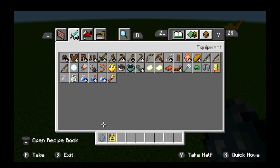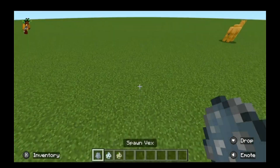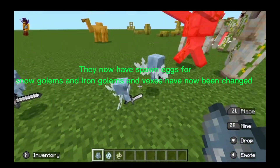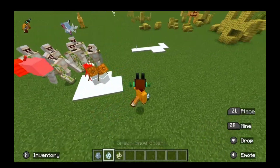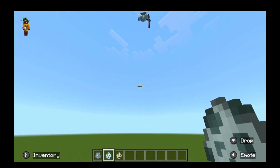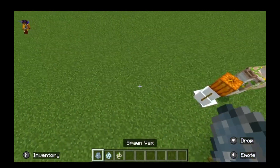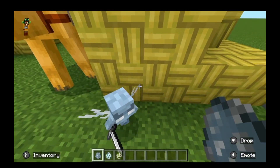They have a couple of new spawn eggs: the snow golem, the iron golem, and the vex. A battle broke out — not supposed to happen! Let me remove the vex. So the snow golems and iron golems now have spawn eggs, and the vex, if you look closely, has changed its appearance.